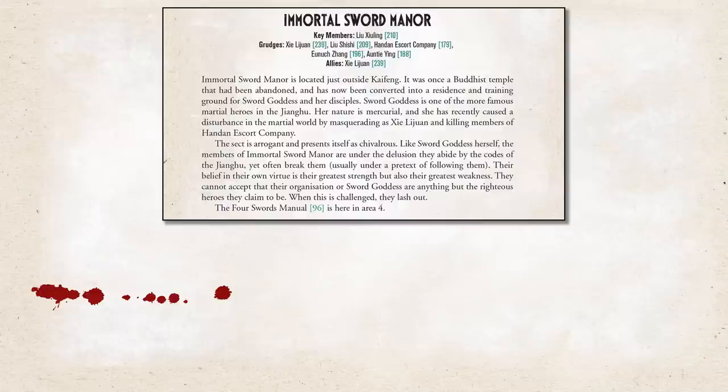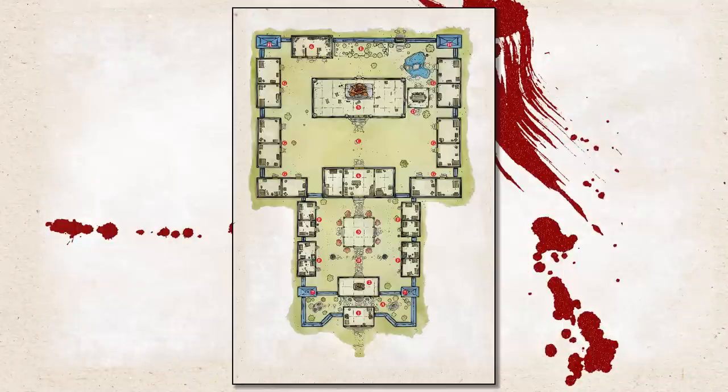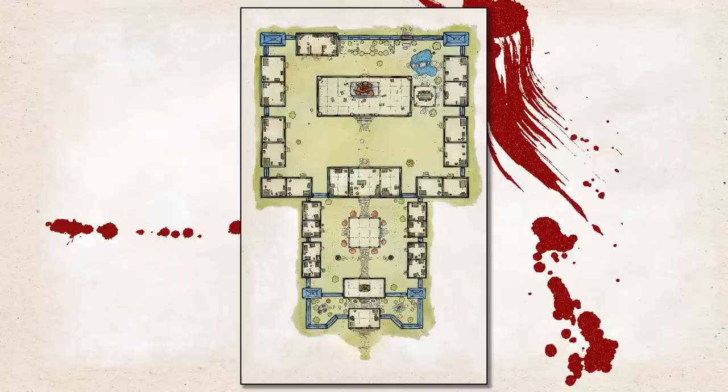Eventually the player characters should make it to Immortal Sword Manor, home of Sword Goddess and her Immortal Sword Disciples — she has 115 of them. Only half will be at the Manor, but that's probably still far more than any player characters could take on. The module provides a map of the Manor itself — once again a great map, but it clearly shows all the location tags. I still decided to Photoshop them out and make a player map, so if you want a copy, link in the video description below.